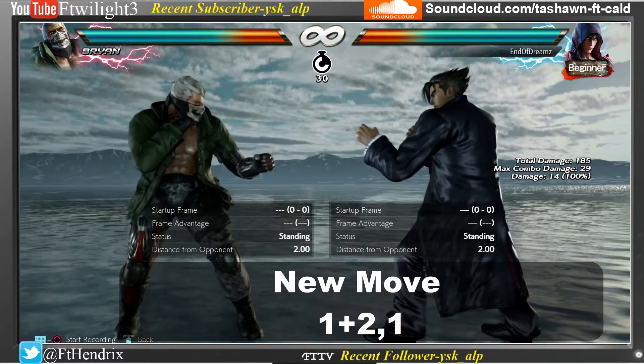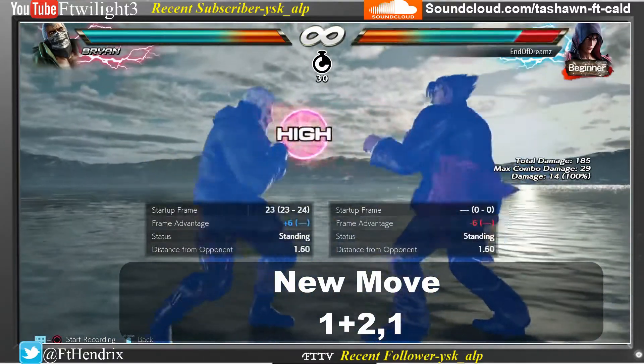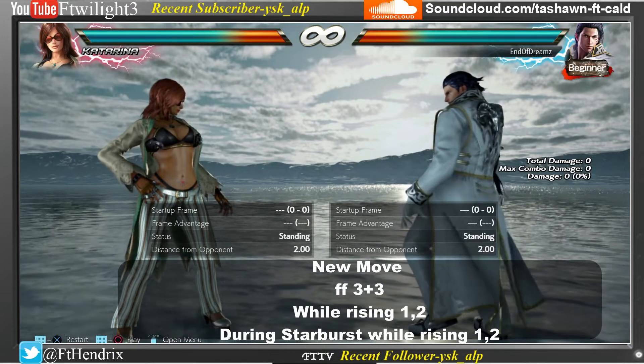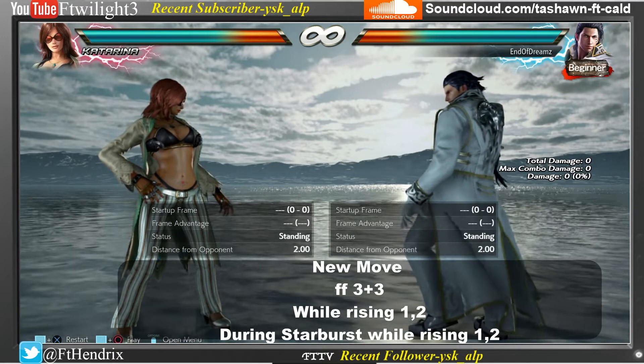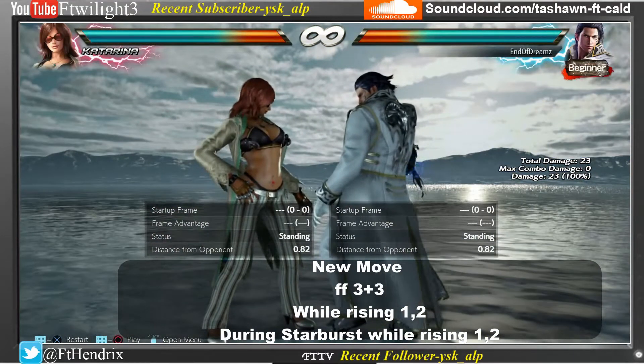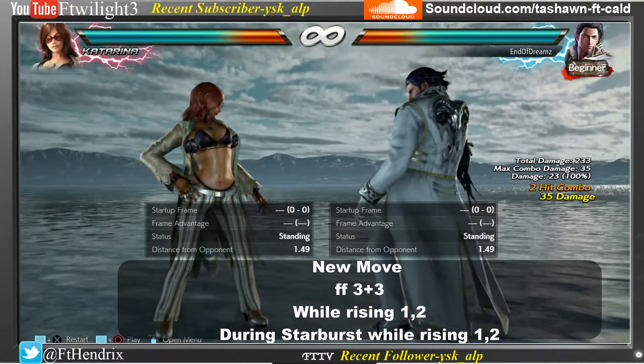Claudio's first new attack is 4, 1+2. He also has Wild Rising 1, 2 during start-up.